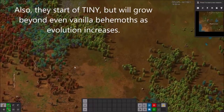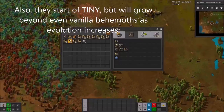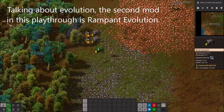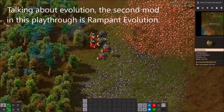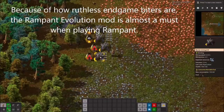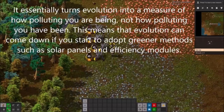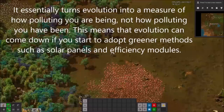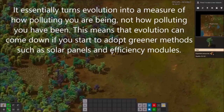They all start off tiny, but will grow beyond even vanilla behemoths as evolution increases. Talking about evolution, the second mod in this playthrough is Rampant Evolution. Because of how ruthless endgame biters are, it is almost a must when playing Rampant. It essentially turns evolution into a measure of how polluting you are being, not how polluting you have been. This means evolution can come down if you adopt greener methods such as solar panels and efficiency modules.